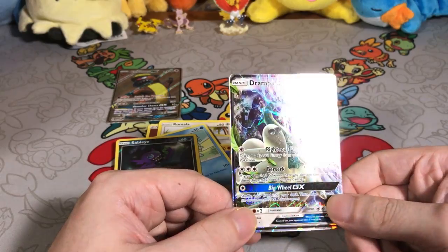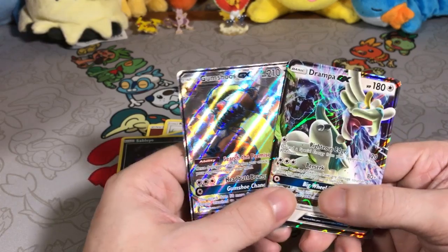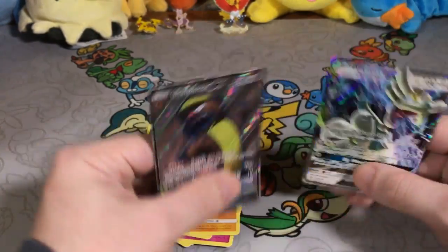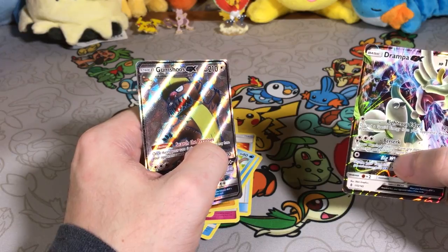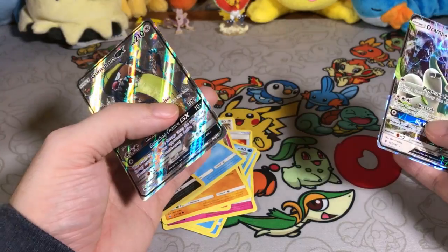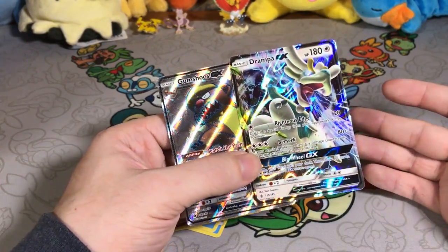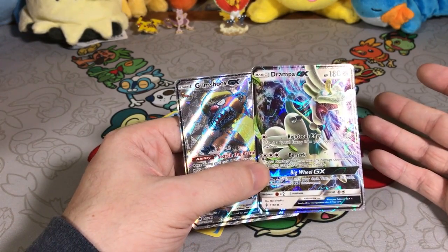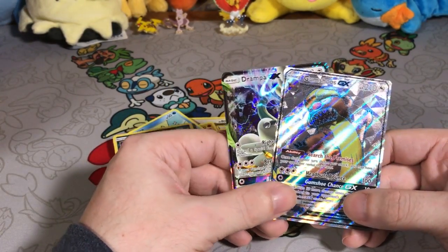So we got a Gumshoes GX and a Dragonite GX — that's pretty awesome guys. We've had a pretty good episode. If you like this video please give it a thumbs up and subscribe for more Three Pack Thursday. YouTube just changed a lot of their monetization program, and we're trying to hit a thousand subs to get monetization back. Please subscribe and support us if you can. See you guys next week, bye!